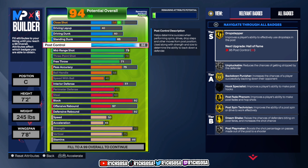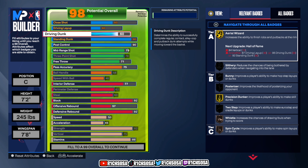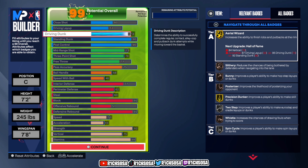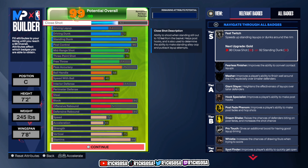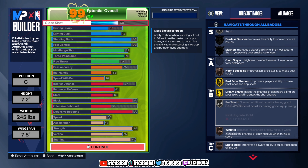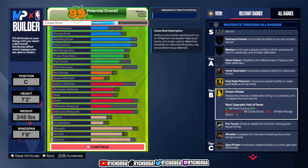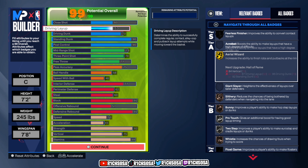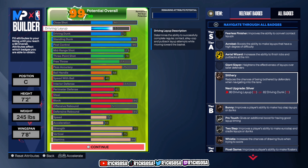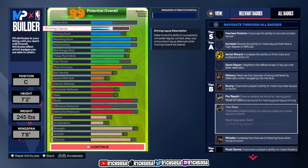For finishing, post control goes all the way up to a 90. Standing dunk at 90 as well, and driving dunk at 73. For close shot, we get silver Fast Twitch and Pro Touch. Other badges are Spot Finder, Whistle, and Hook Specialist. Then we get gold Post Fade Phenom and Dream Shake.